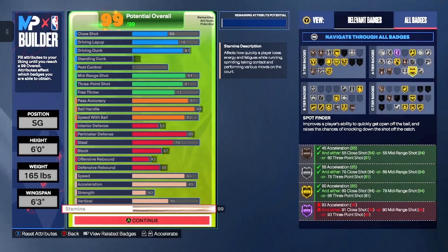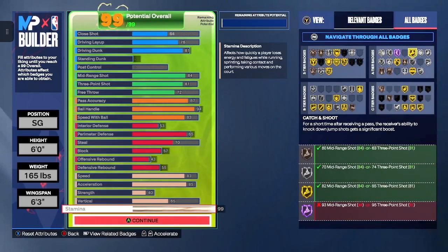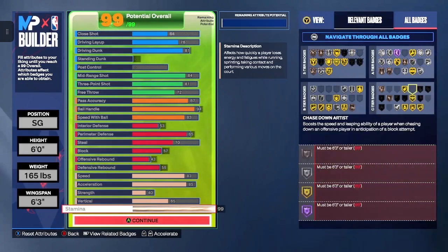Guard Up is going to be gold. Space Creator will be silver. Interceptor is going to be bronze — once again you can use the right stick, play the passing lanes, be an Interceptor. Spot Finder is going to be gold. Needle Threader silver, Catch and Shoot gold, Challenger silver, Dimer silver, Pick Dodger silver, and Work Horse silver.